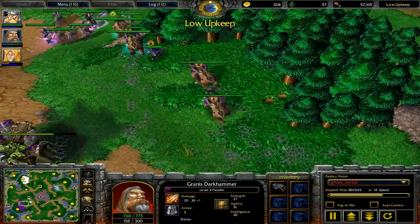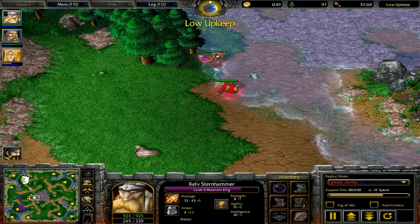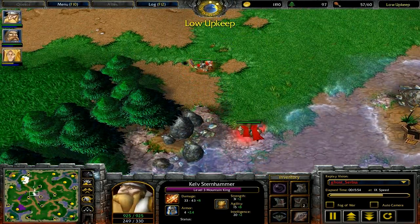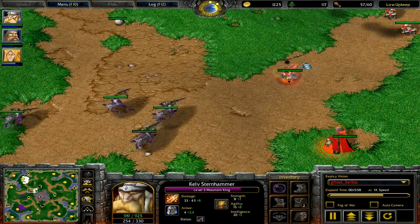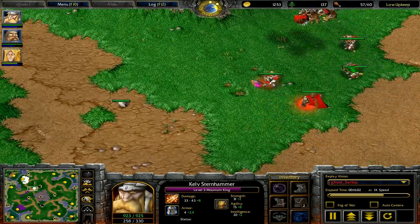He just Banished and Staffed his Blood Mage out. So simple to do — just pass the Staff, Banish, and he can't attack him; you have all the time in the world to Staff your unit out. His hero's being automatically healed because of how good that Staff is. It's very underrated. Speaking of underrated things, Bash is also a very underrated skill.